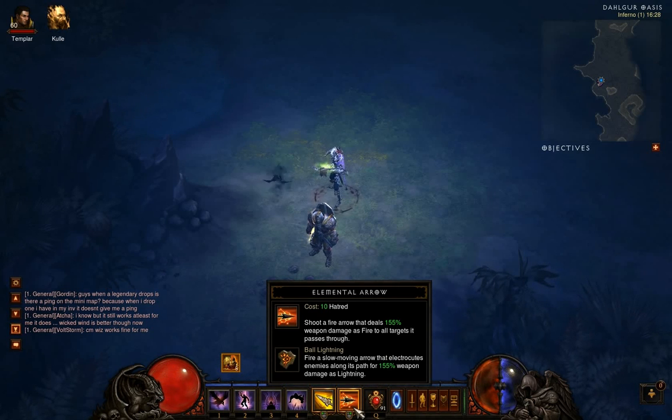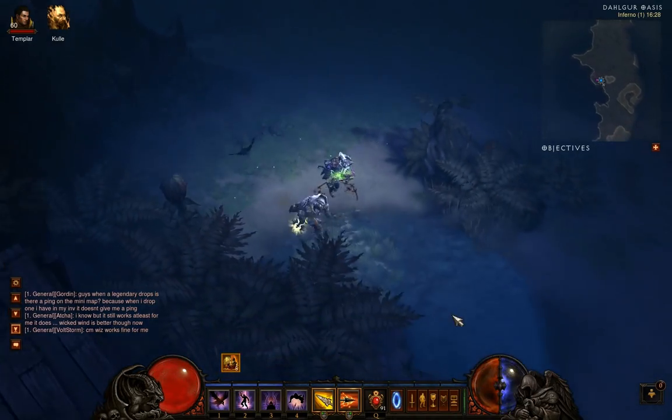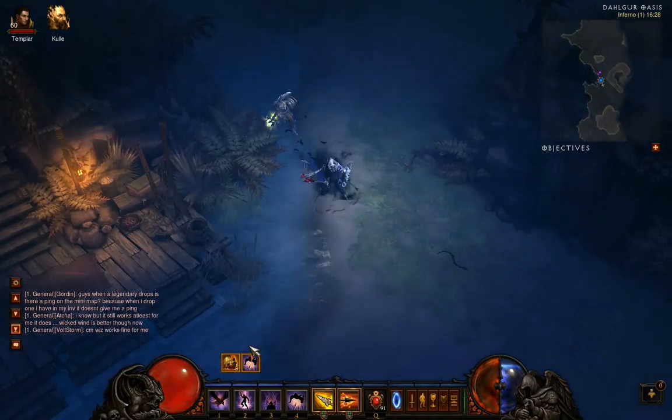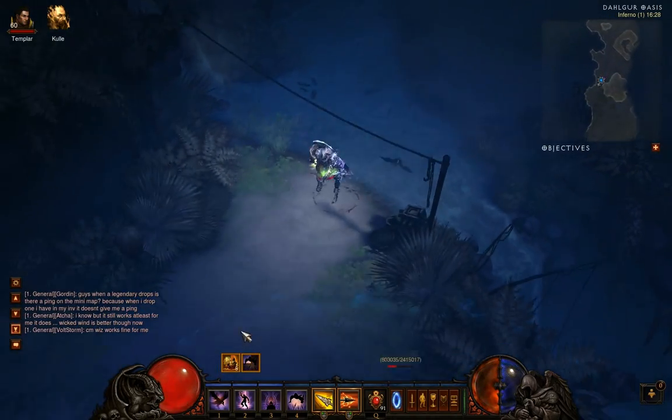I actually almost accidentally killed him with 2 Lightning Balls on Monster Power level 1. I'll just quickly go to him now. You'll see his health is dropped already, so he should die as soon as the Balls start reaching him.